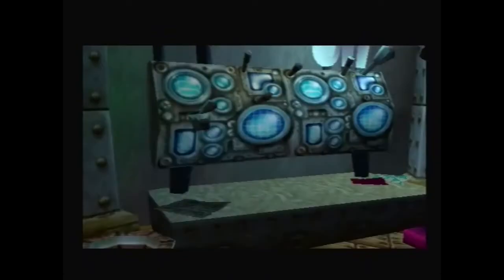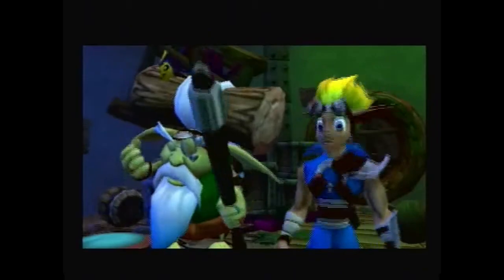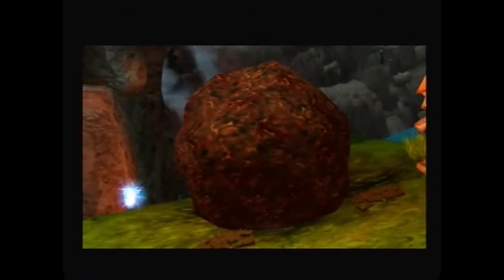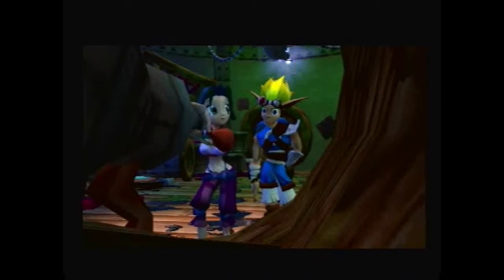Right here we just let Samos and Kira through the warp gate, like Kira told us to before we went through the fire cannon if you remember that. Now they're talking about that giant lurker guy that's throwing these boulders that are on fire.